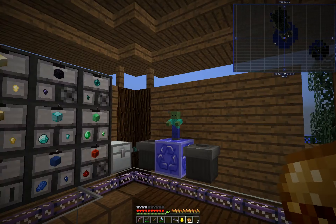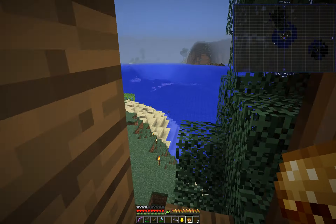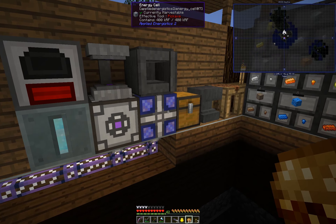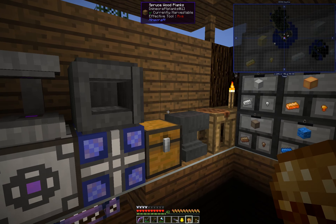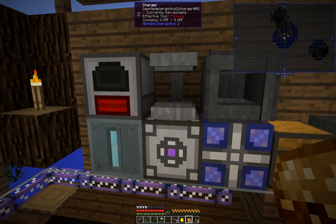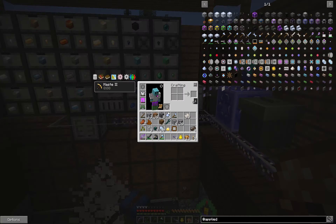We'll upgrade that to a crafting terminal later on, because the crafting terminal — to make that — is an absolute pain. To build the storage bus we need one of these, two of those. I'm pretty certain I can already build that. Need to remove the glass. I need to rejig that building — maybe make a little shed for crafting rather than the building, but we'll figure that out later on.